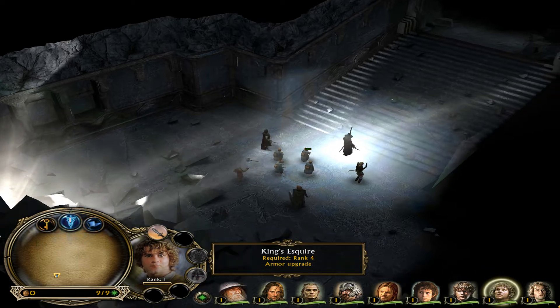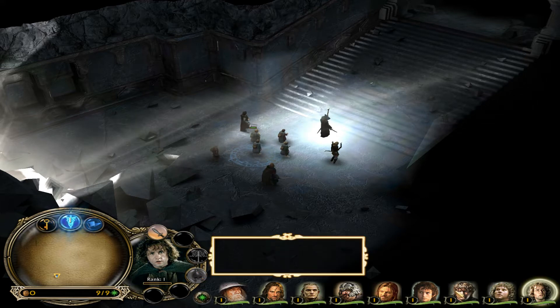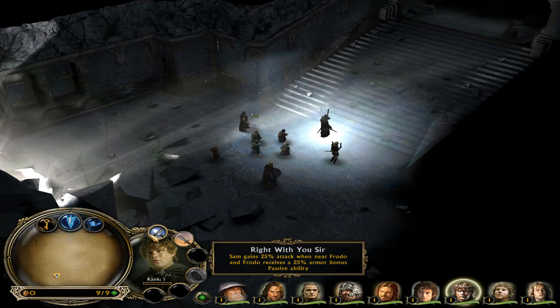Sam gets a frying pan ability. He gains 25% attack when near Frodo, and Frodo has a random chance of taking no damage. Sam and Frodo are also added to skirmish with this Elven Alliance mod. Sam is not a hero you use in the campaign, but he is something you can use in skirmish — though making something specifically for skirmish is kind of stupid in my opinion.